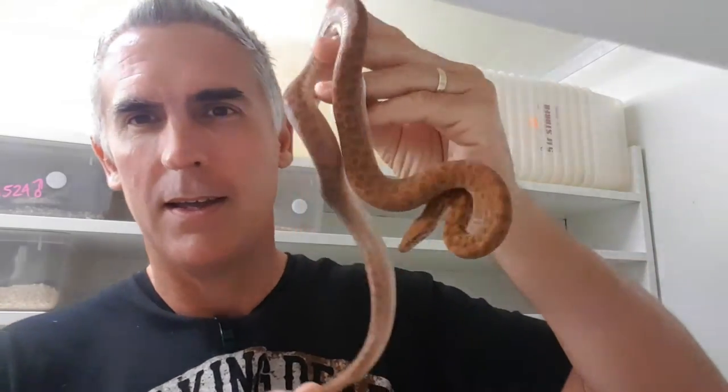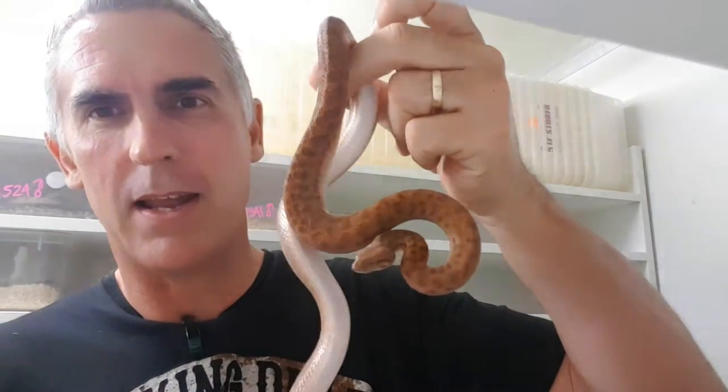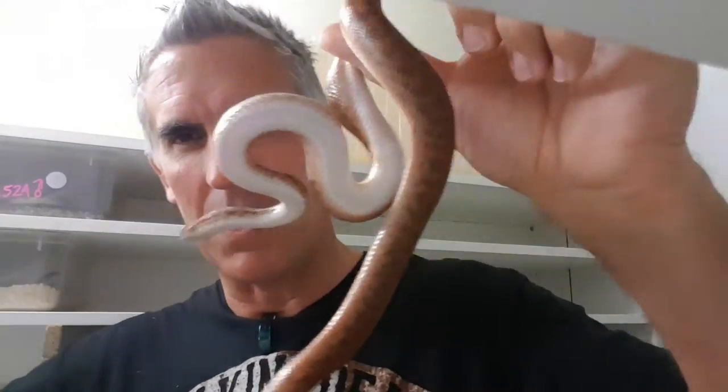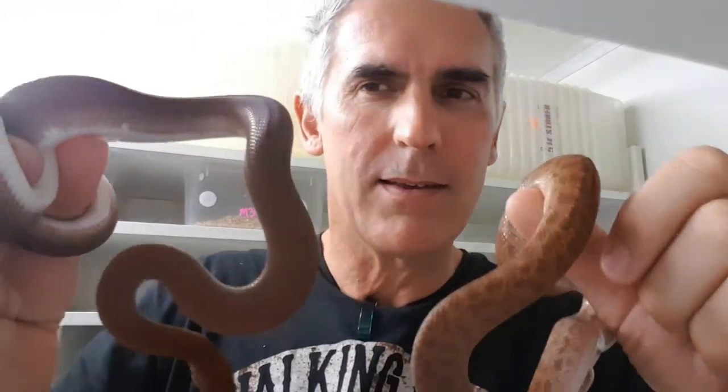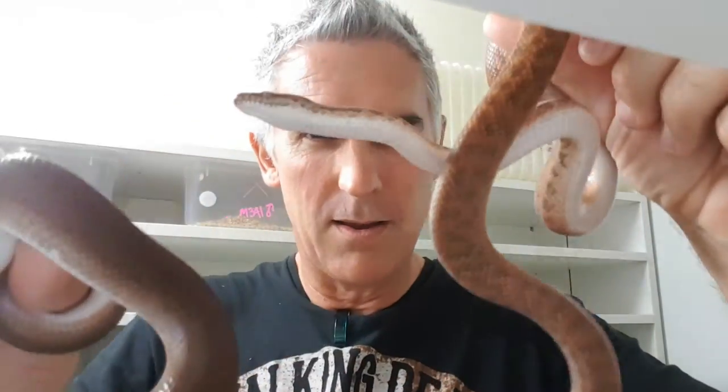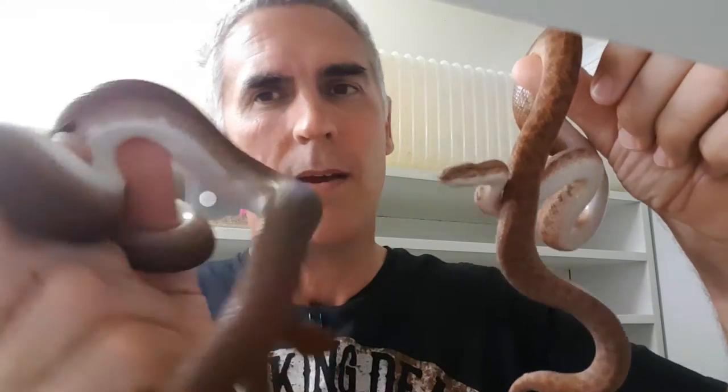I'm going to put you guys up here on the shelf. Pathensis — I love these things. Here's an adult male, a beautiful little red adult male — he looks pretty cool. But I've got something different. Look at that white belly — gorgeous! This guy's got a white belly. It's a patternless pathensis. So you've got patterned and patternless. Beautiful little critters — there are a couple of boys.